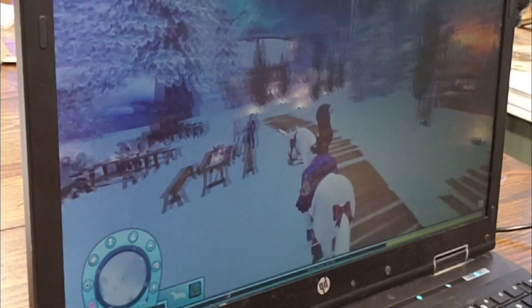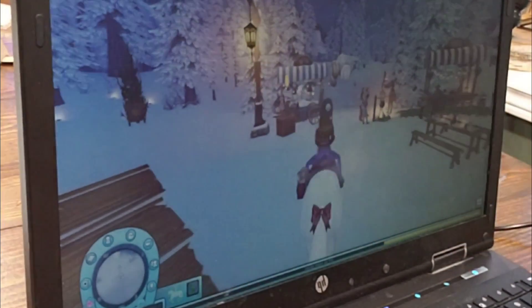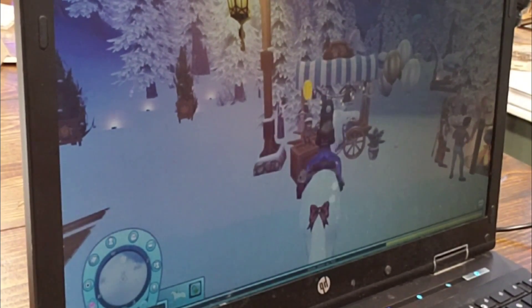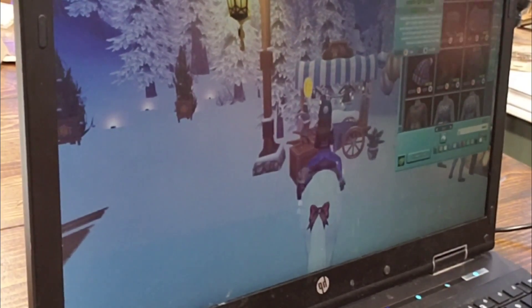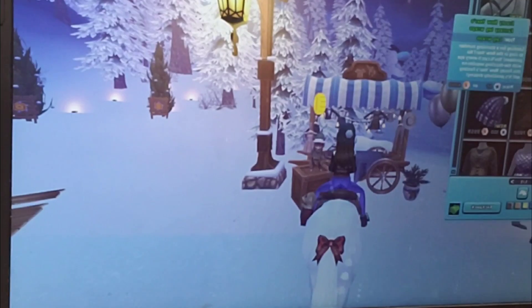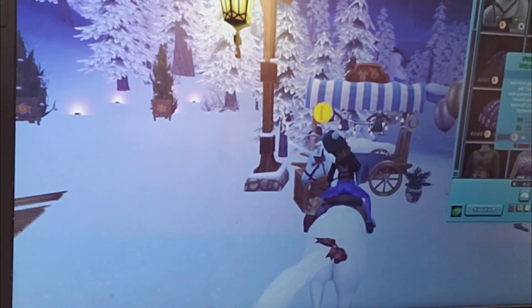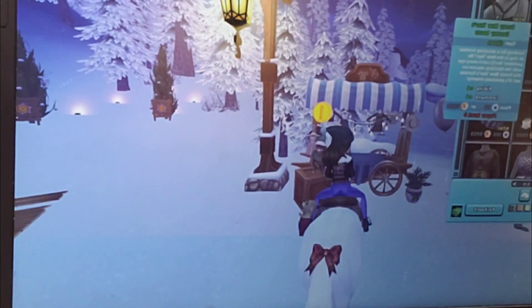If you want to see plenty of cool things you can buy with Star Points, I'm going to show you. I'm going to these shops and I'll show you what you can get. There's a new winter watch. There will be a certain level sometimes. These are all the new things — if you click on them once, they would normally show up on yours, but I can't see them right now. My game must be a little messed up.